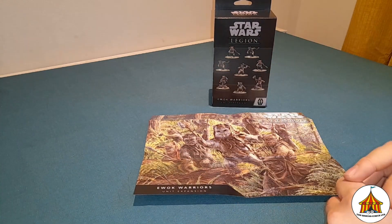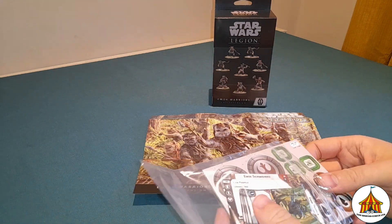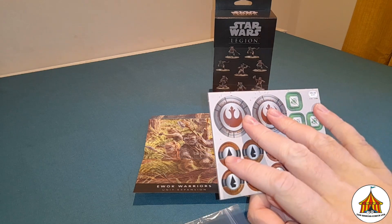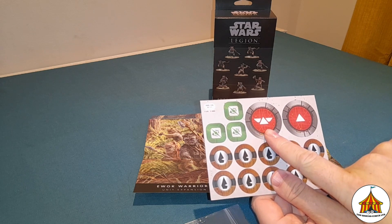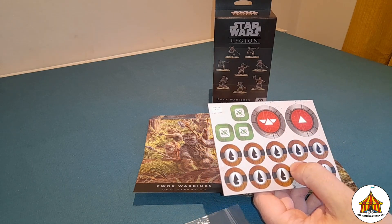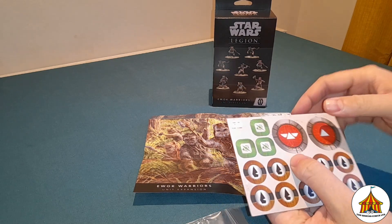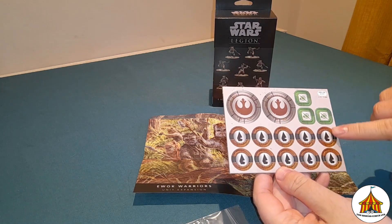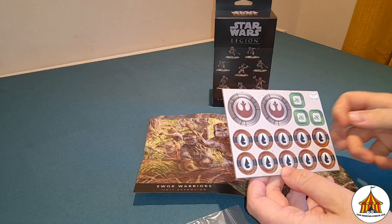So we'll get into the cool bit, which is the cards for the game. Starting with the token sheet, you get two unit markers: the special forces one and the trooper one. You might understand why we have those two in a second when we have a look at the unit cards. You also get surge tokens and these victory point tokens for the Bright Tree Village, which is pretty cool.